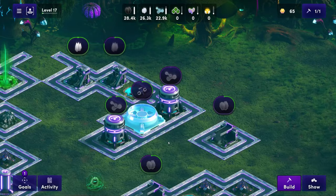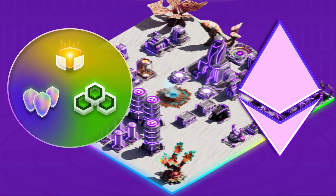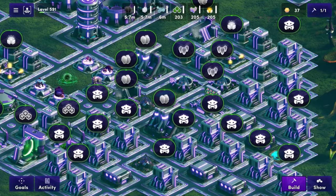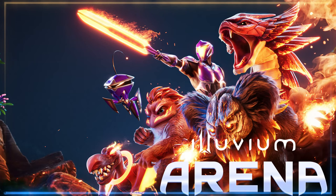Next up we have Illuvium Zero. This is a land mobile game not unlike Clash of Clans, without the multiplayer features, at least yet. Anyone can play the game for free. Those with land NFTs can sell the fuel they generate to people playing the Overworld and earn Ethereum depending on how much fuel they generate on their land. Every land plot is unique, with different fuels and elements placed along the plot, and each region has different Illuvials likely to appear. If you find these Illuvials on your land, you can research them and earn blueprints, which unlock unique cosmetic items in the other Illuvium games — in particular, weapon patterns in the Illuvium Overworld.